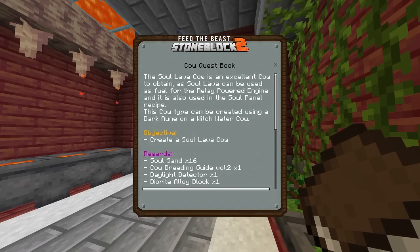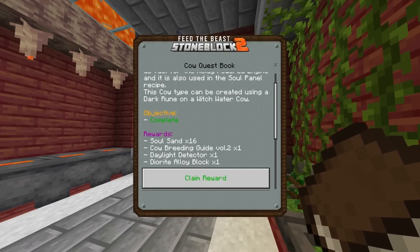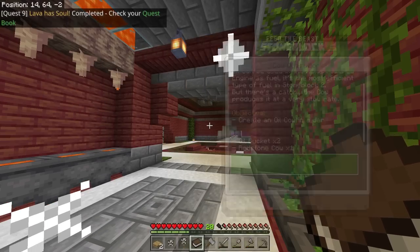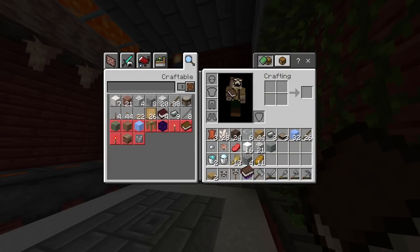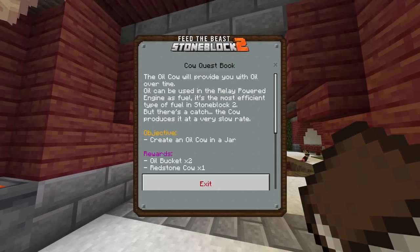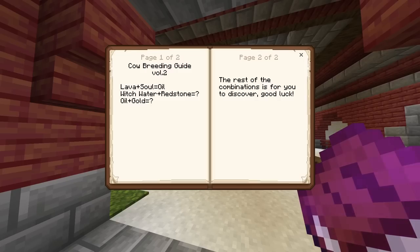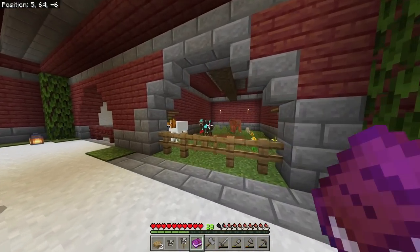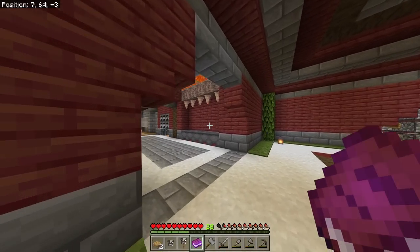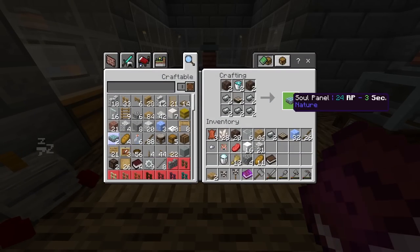Create a soul lava cow - I've already done it. Oh my god, we get a daylight detector! And a diorite alloy block, and a cow breeding guide volume two. Wait - I never got volume one? Maybe that was the quest that messed up. Okay, what's actually next? An oil cow in a jar. This is a very useful cow for producing a lot of power - lava and soul equals oil. So we just need to breed the lava cow with this one. Let's use this diorite alloy block from the reward and make some soul panels.